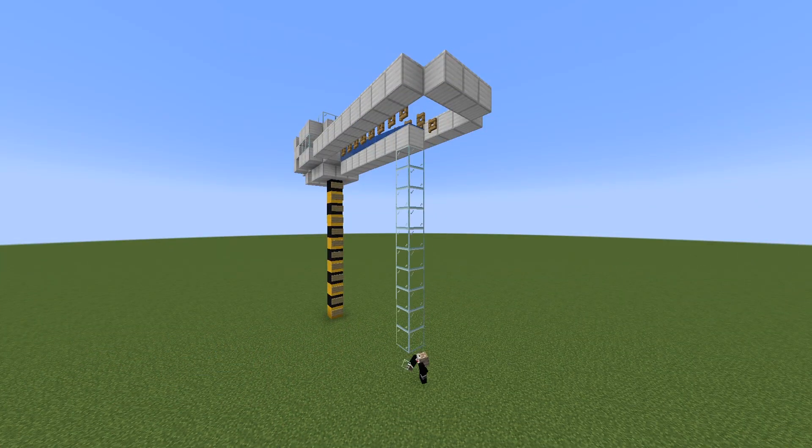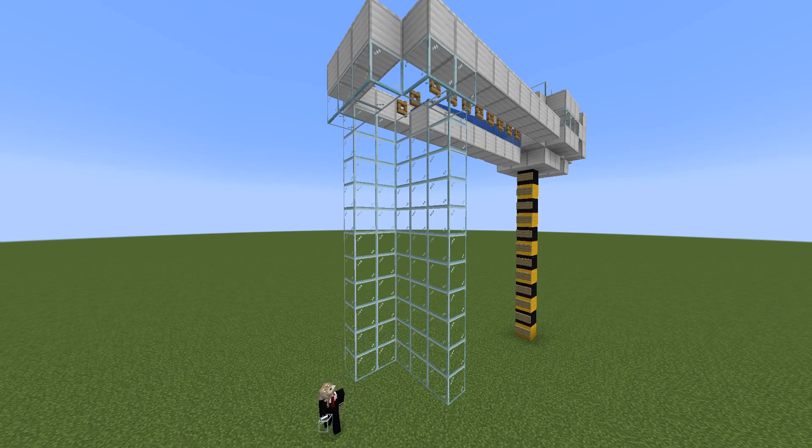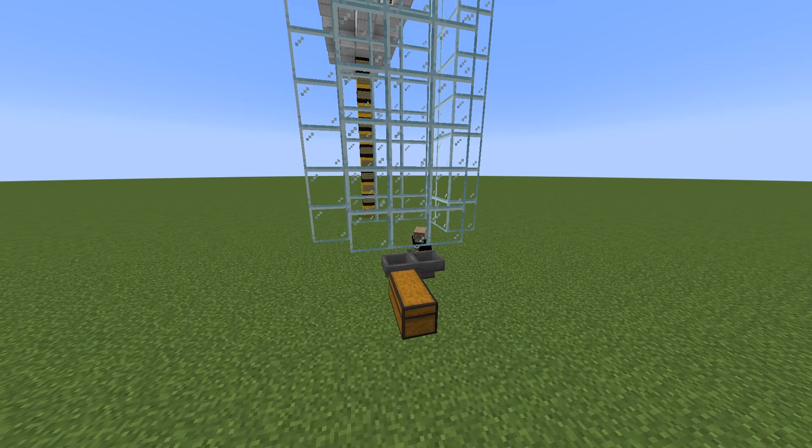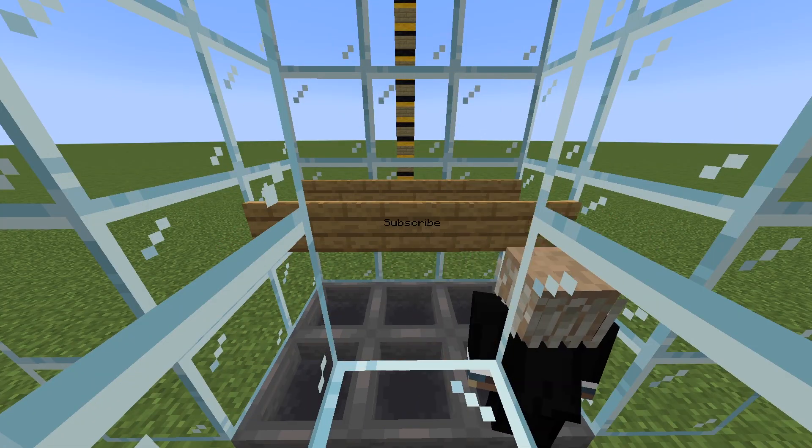Now all that's left is making the chute. Get your building blocks and pillar all the way down to the bottom — do this all around it. Now get your chest and your hoppers and place them down. Seal it off, place your sconce inside, and place the lava bucket inside of it.